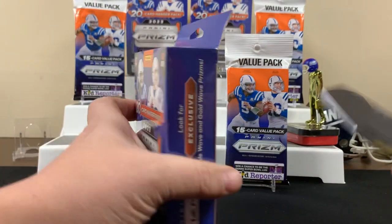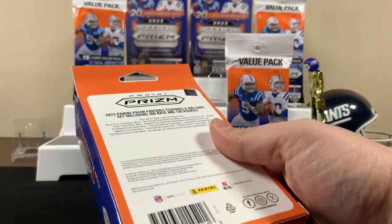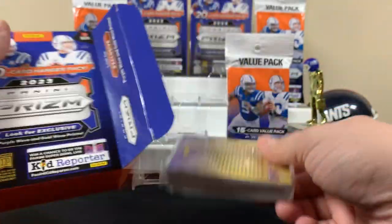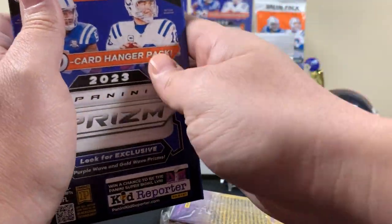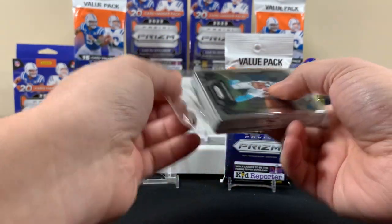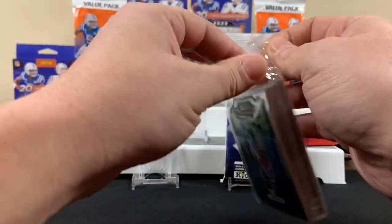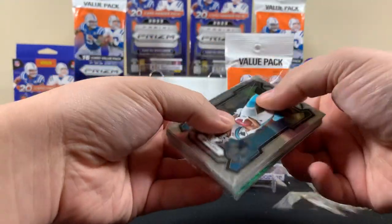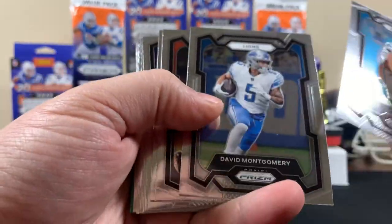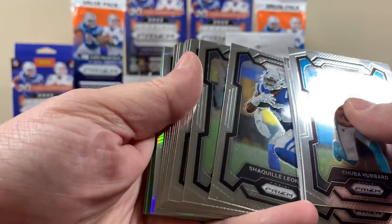So if you ask me, these are both good products. Obviously the hanger boxes probably have the slight edge just because you can pull the numbered cards, but at the same time you got to get lucky to get those numbered cards. Not easy pulls. I mean, we got hooked up and got that gold — we got the kid reporter on the back, maybe that's some luck. All right, let's see how we do here. First hanger box — we'll go through this base fairly quick.